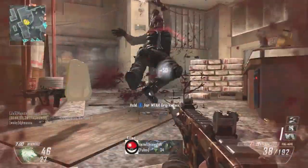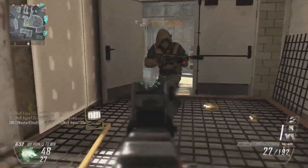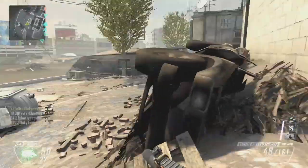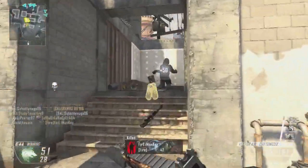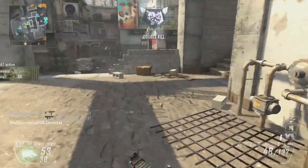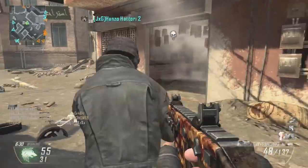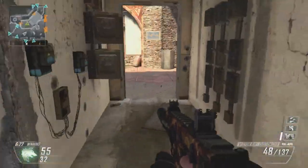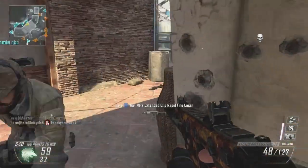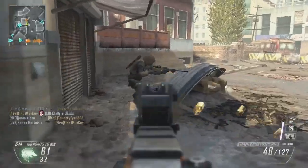All in all, I'd have to give the Vector third place out of the five SMGs I've used so far. Definitely the PDW is my favorite SMG hands down — the clip size on that gun is 50 and it's just better. Second place would be the MSMC because the damage on that gun is amazing and it shoots very straight. The Vector is probably third. I actually like it better than the MP7 because it feels like it shoots straighter. And then the Scorpion is in dead last place because that thing was horrible for me.